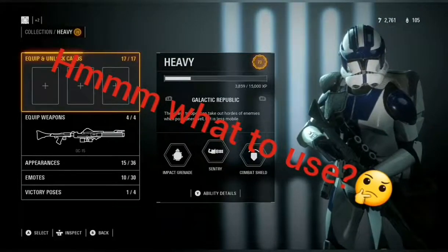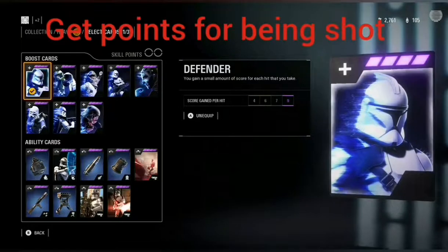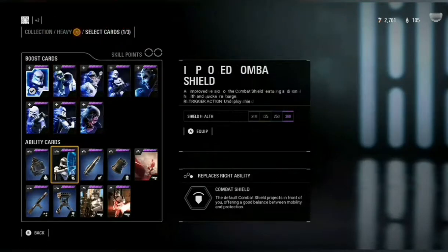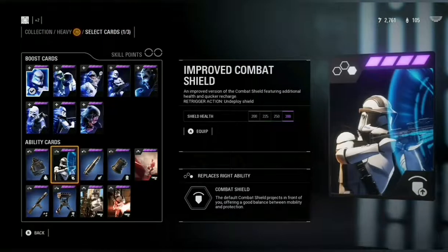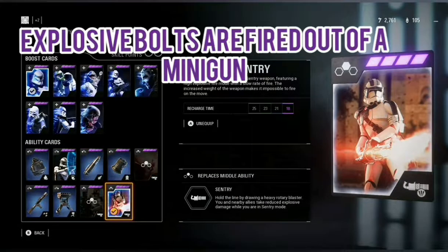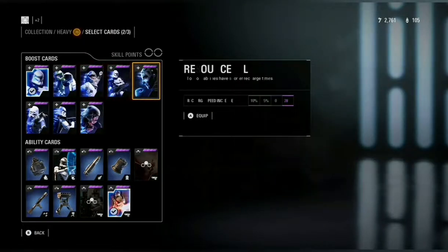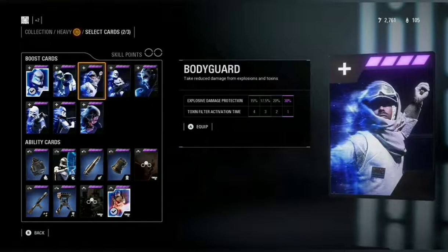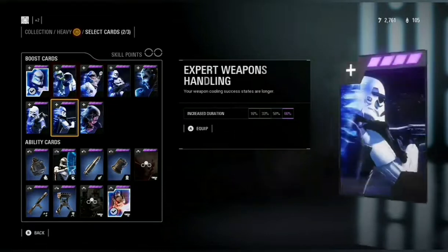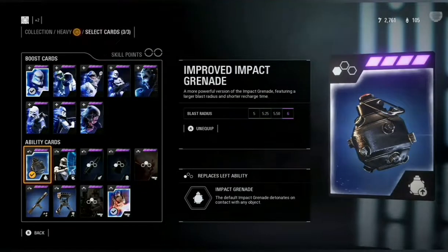It wouldn't be a proper player guide without covering what cards to use. For the Heavy, there are quite a lot of choices. Defender is a good one because you get points for taking damage. Explosive Sentry changes your minigun into a grenade launcher type thing. There are two others I recommend: either Barrage or Improved Grenade, depending on what game mode you play.